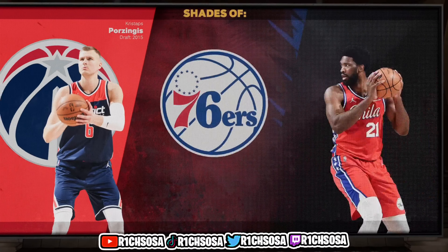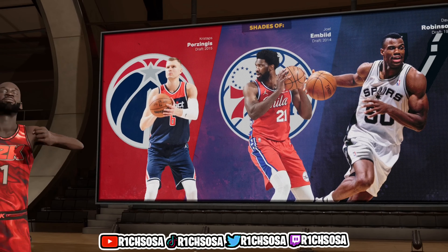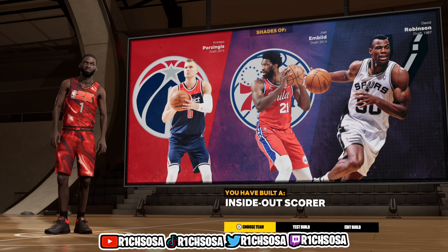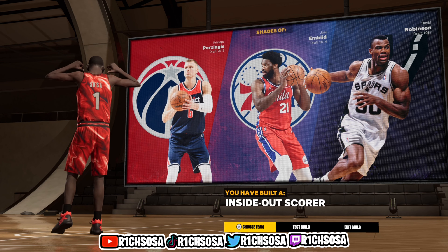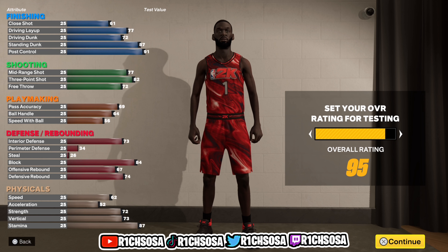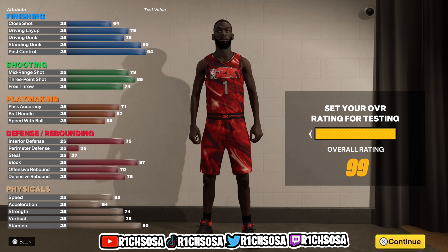Let's check out the build name to make sure we made it correctly. We get three nice comparisons — together we have created the inside-out scorer, and this is the exact Bub build. With your takeovers and buying your own boost, if you run with teammates that have Floor General on Hall of Fame, you have the potential of getting a plus 19 boost. Think about it: a 99 plus standing dunk, post control, three-pointer, and block, with an 80 plus ball handle — that's going to make a huge difference on this build.